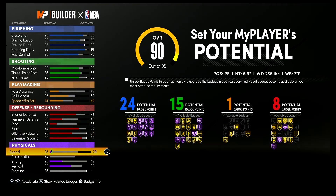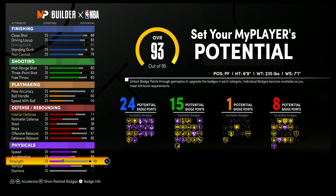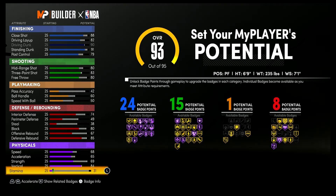For your physicals, you're gonna bring your speed up to a 68, your acceleration up to a 65, your strength up to a 69, your vertical up to an 84, and your stamina up to an 82.